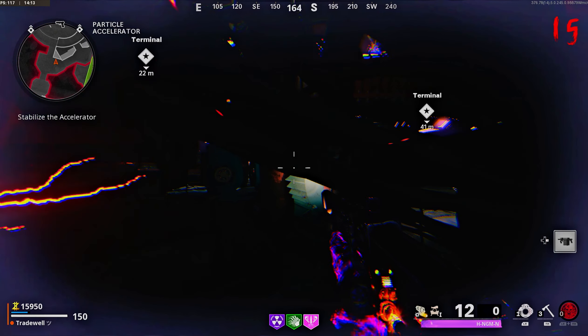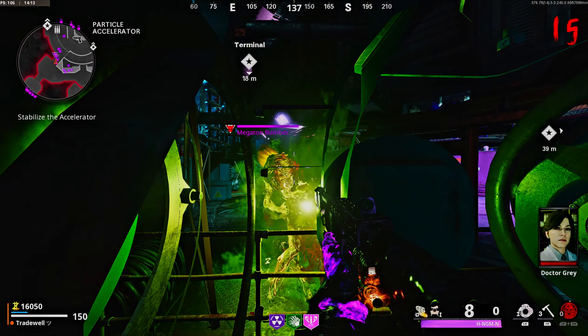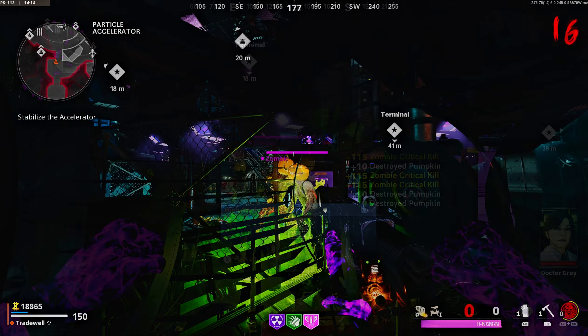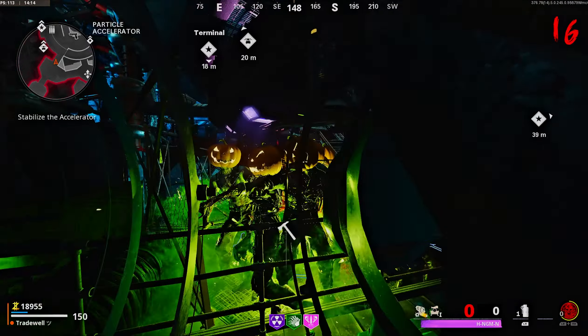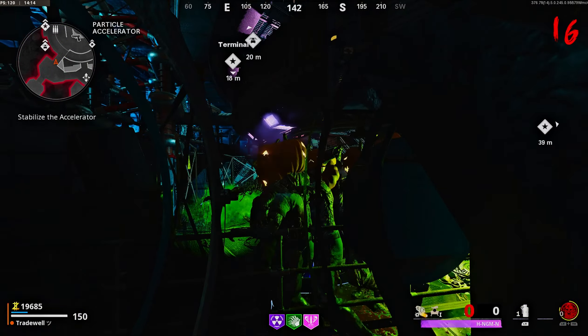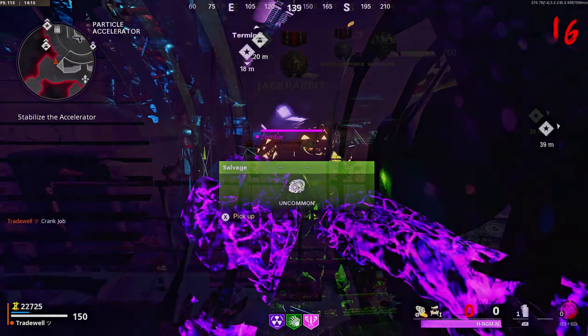Once you are in the glitch, you are going to be invincible to the zombies — they aren't going to be able to touch you. You can chill here, get headshots, do whatever you want. You can even get the Die Machine wonder weapon for unlimited ammo, or use Mule Kick to pick up constant ammo drops over and over. This is great for levels, weapon XP, Battle Pass tier progression, and high rounds — this is one of the best glitches on Die Machine at the moment. Please like, comment, subscribe, and we'll see you in the next video.